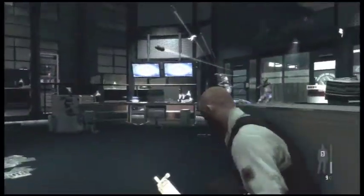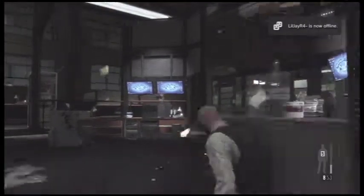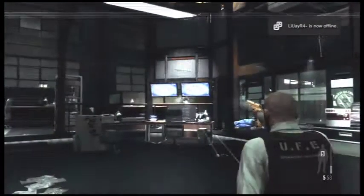As soon as that cutscene is over and the boss is transitioning, you need to hit square to take cover. Because even if you were in cover beforehand, the game starts you out standing up — which is really stupid. But anyway, here's another last man standing.